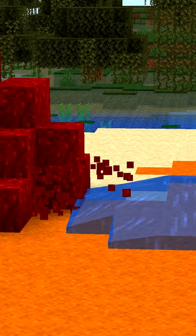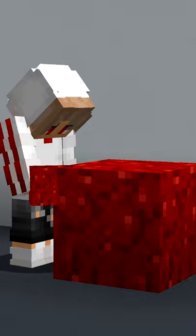Water used to break nether wart blocks. Piglins can't spawn on nether wart blocks but can spawn on warped ones. The nether wart block used to look like this.